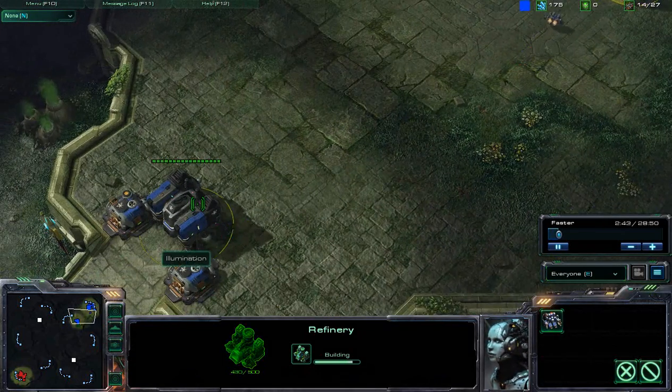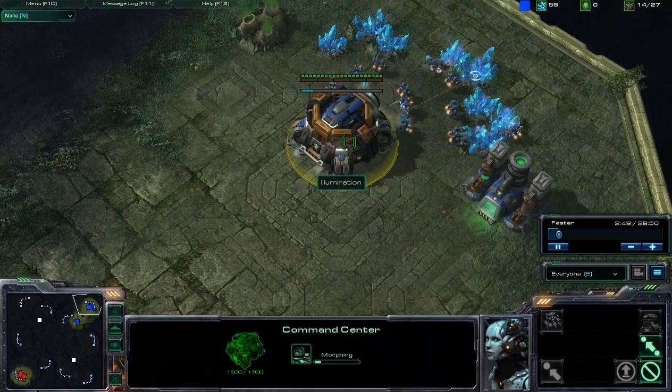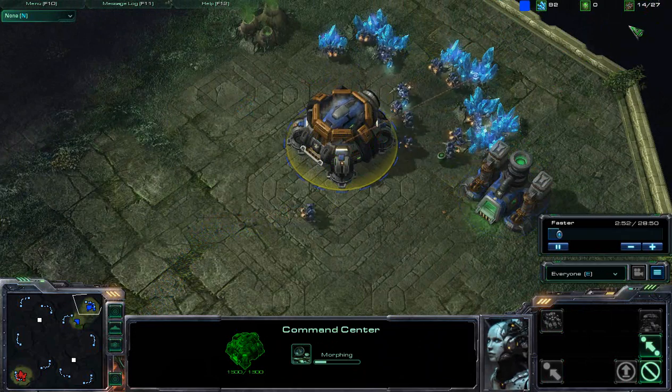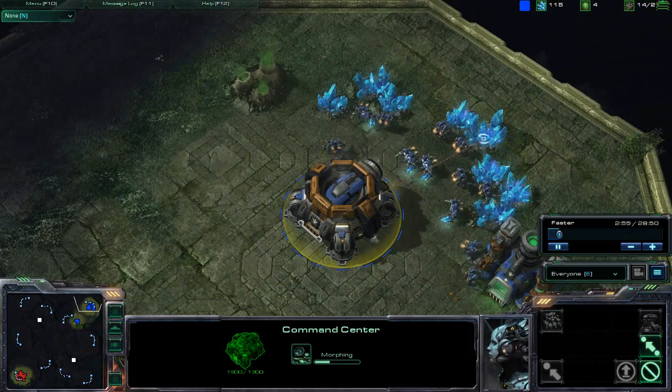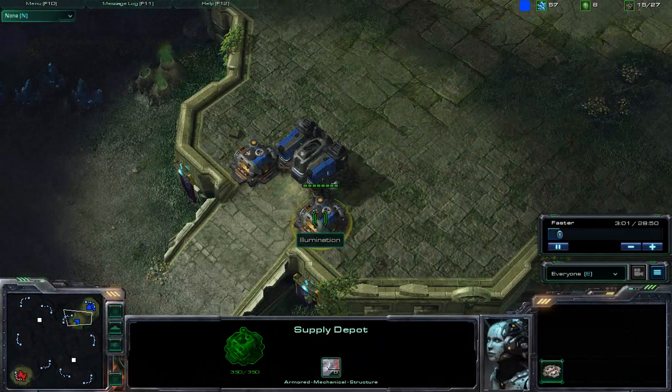The Refinery could have been down a little bit earlier, and he could have gotten the Orbital Command upgraded and an additional SCV. But you're going to see that he's sitting on 14 over 27 food and not really going to be able to use the extra supply from the Supply Depot for a little while.